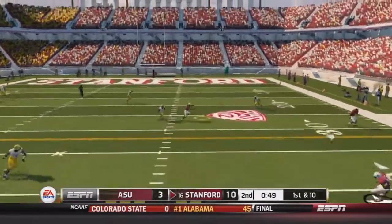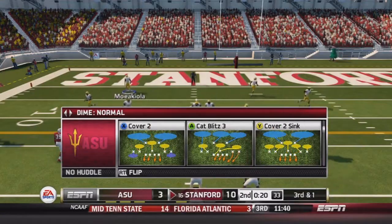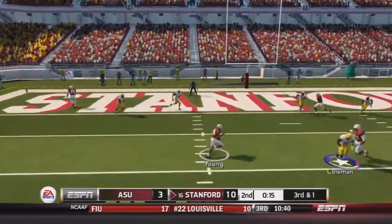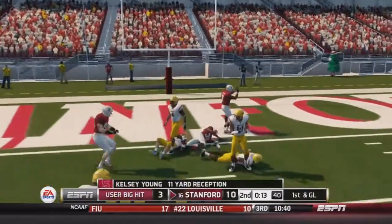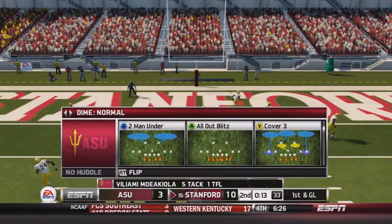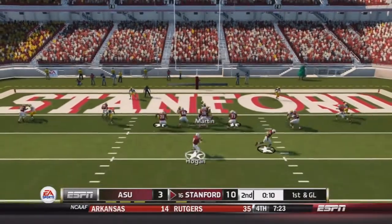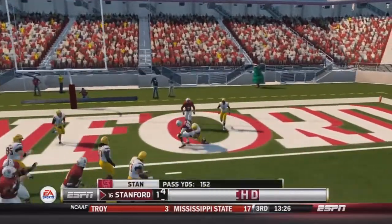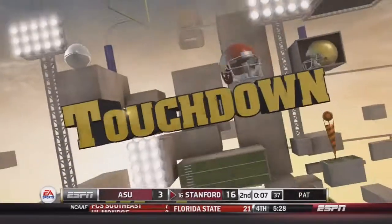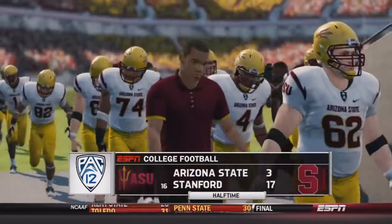Hogan goes right, Wilkerson makes the catch and is stiff-arming, fighting for extra yardage — gets 13. On 1st and 10, Hogan drops back, finds Young wide open for a gain of 19, inside the 25. Stanford with one timeout remaining. 3rd and 1 with 15 seconds left in the half — Hogan finds Young wide open again inside the 5, a gain of 11. Hurry up offense, 1st and goal from inside the 3. Hogan in the shotgun finds the big tight end wide open — they score before the half. 17 to 3 at halftime. Arizona State's offense just not doing well; defense has done alright.